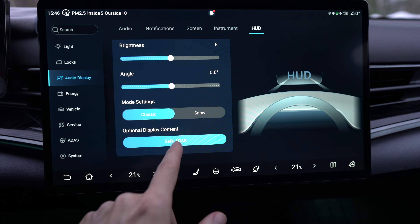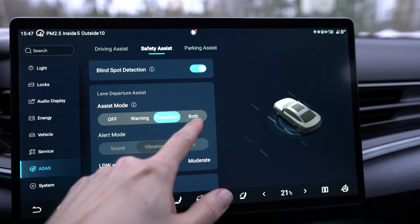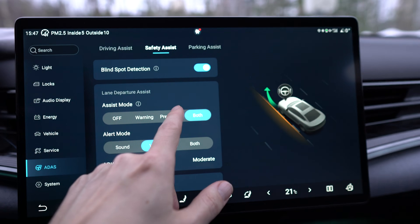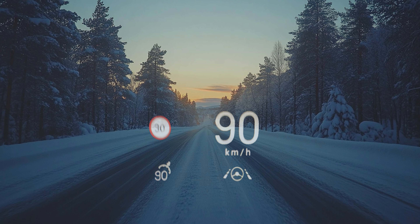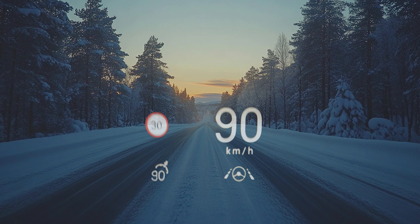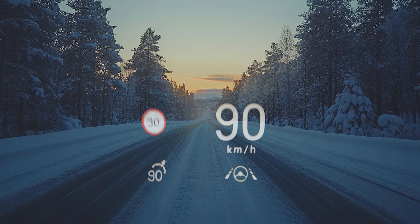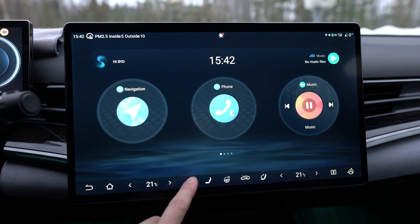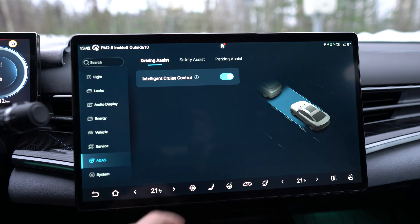I found this just another day accidentally when doing some setting changes. Normally the HUD looks like this — at least for me — so there is the speed limit warning, there is the current speed, and the cruise control and the steering assist functions. But then it happens that if you go to settings and then to safety assist...